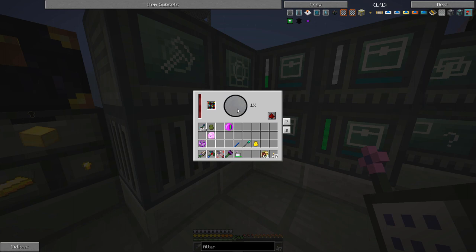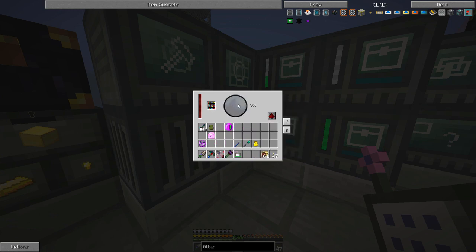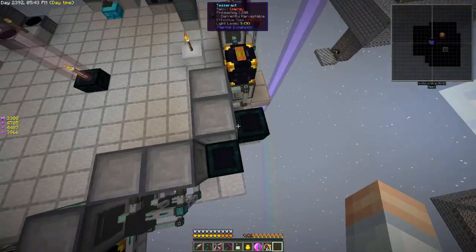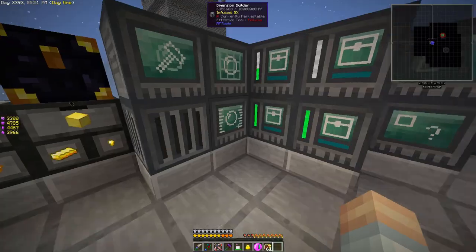So we're going to put this into our dimension builder. Notice tons and tons of energy going into this thing — dimension progress is at 10%, so it's going to take a little while. It has fully created — we're at 100% now. It's got to fill up the current power — this thing holds something like four million RF. I added an additional tesseract on here just in case.